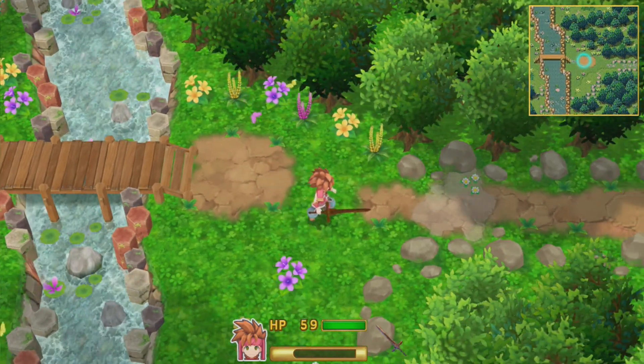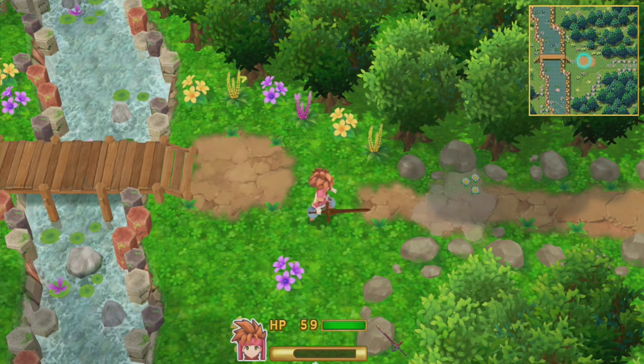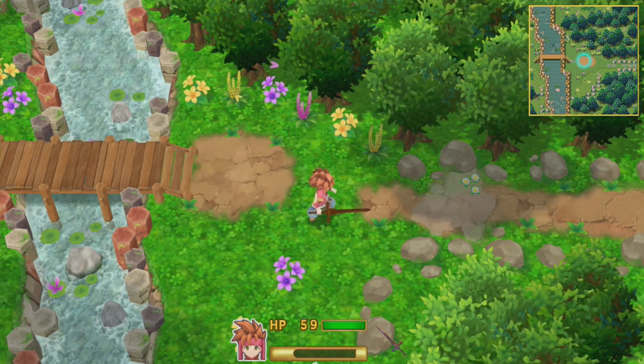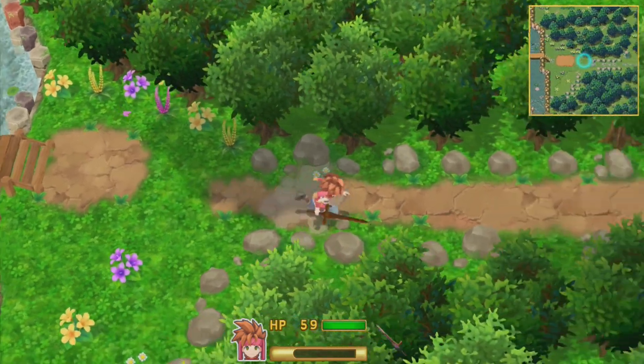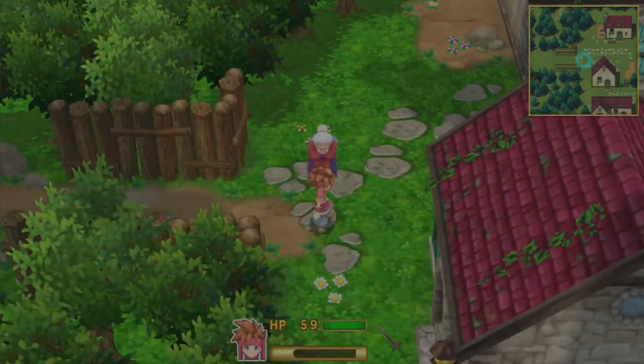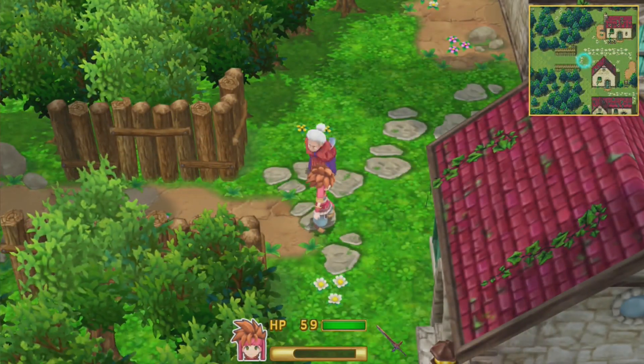This is where we will go into Poto Village. But we can actually go in and out so we can continue leveling to level three. Yeah, level three. So this is Poto Village, but we're not gonna stay here as much. We're going right back.